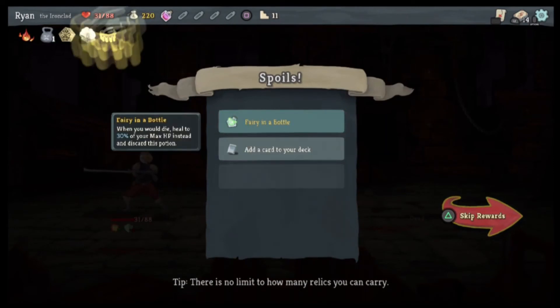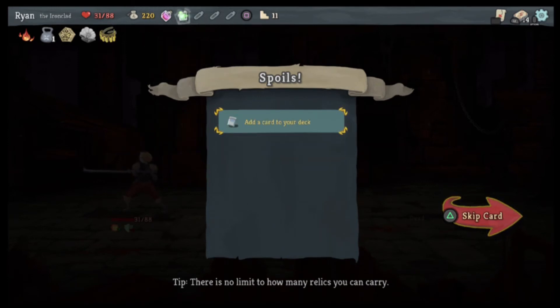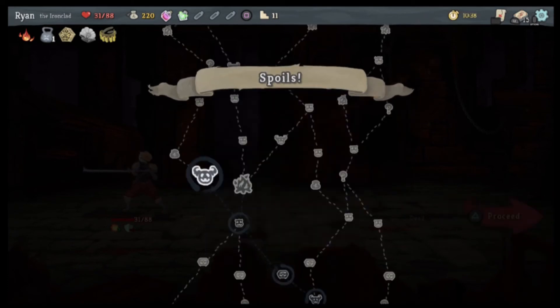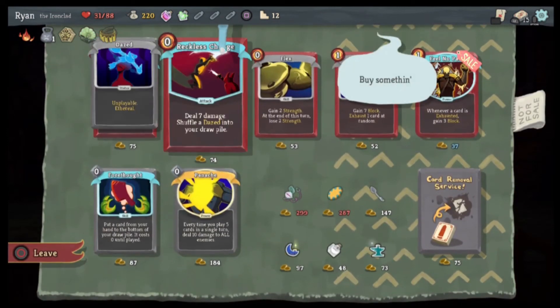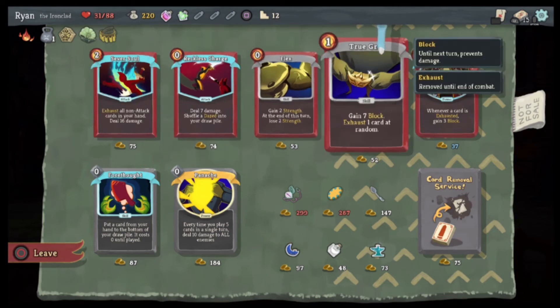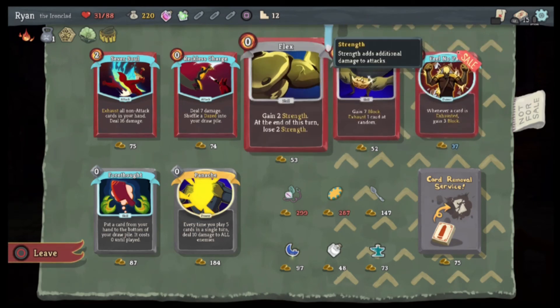Upon pickup gain two potion slots — hot damn! When you would die, heal to 30% of your max HP and discard this potion — yes! Gain five block and deal five damage — that's a benefit in any sort of way. Hello. Okay, hold on — exhaust all non-attack cards, deal 16 damage. Shuffle seven — shuffle a Dazed into your draw pile.